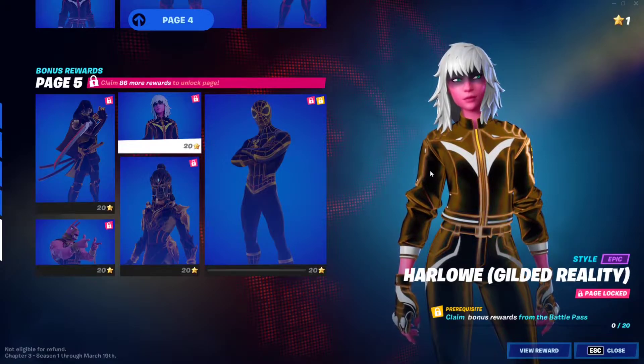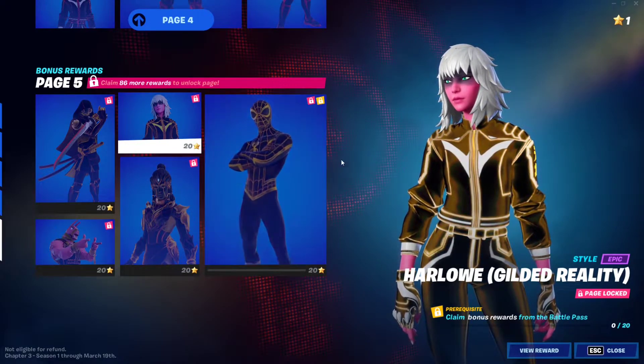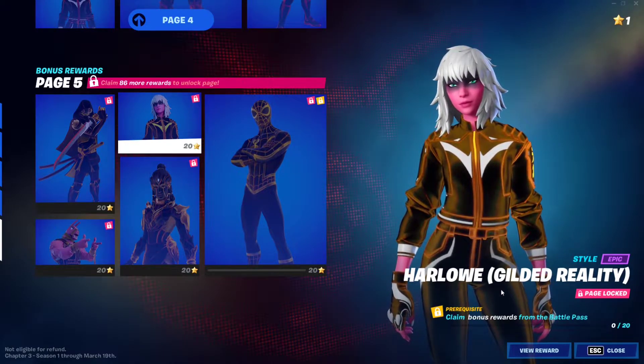Hello everybody, I'm Noobler Fruit and in this video we're gonna check out the last super style. This is tier 3 for all the battle pass skins for Fortnite Chapter 3, and basically everyone gets a Gilded Reality skin.